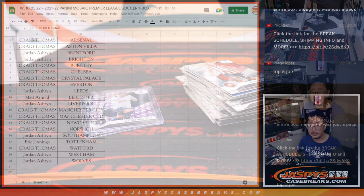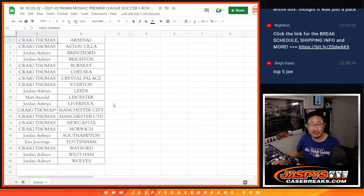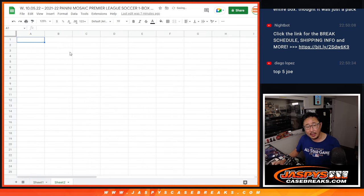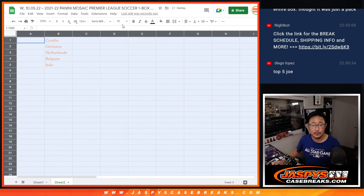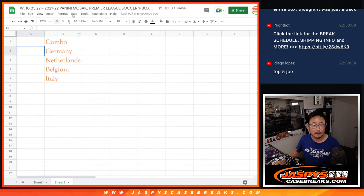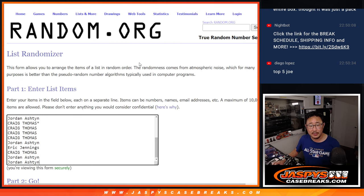Now let's flip back over and see who's going to get these teams. It's the combo spot, which is the most expensive of the teams, and then four others — Germany, Netherlands, and Belgium. That'll get you into the next break. So let's gather up the names again, one through 20. New dice, new list.